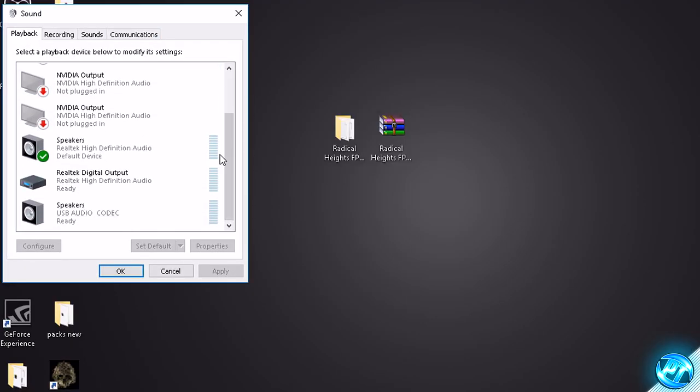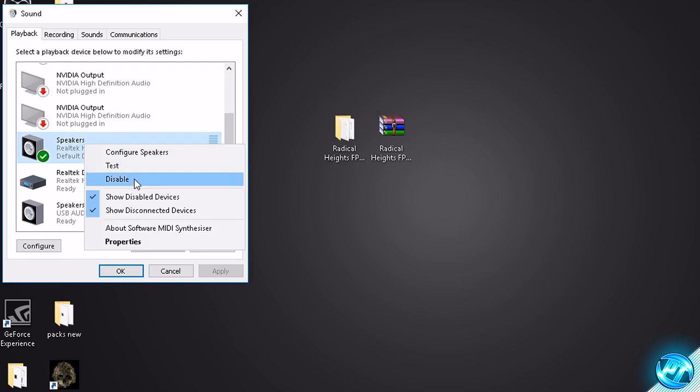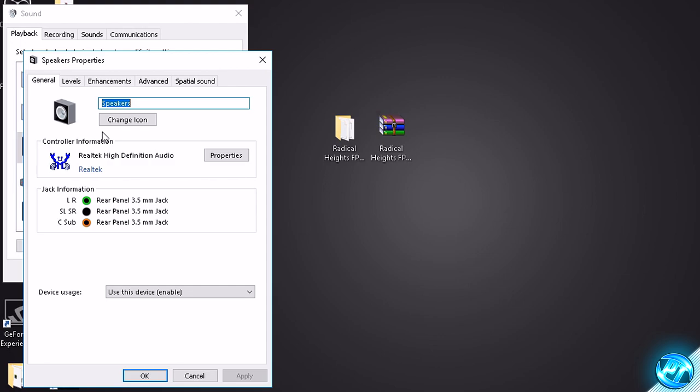Go to the Playback tab on the top left, then scroll down until you find your speaker icon — whichever you're using to play games or listen to this video. It will normally have a green tick next to it. Once found, right click on it and go to Properties. Before we change anything, be aware that once we apply these fixes, sometimes your audio can cut out. If it does, don't panic — simply exit and reboot any programs like Chrome, Steam, or Spotify and they will work just fine.